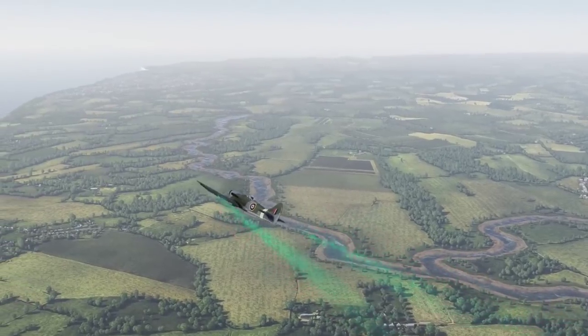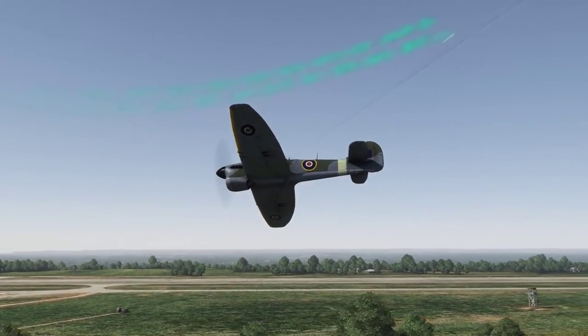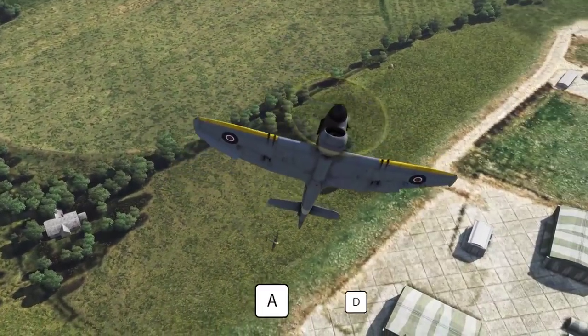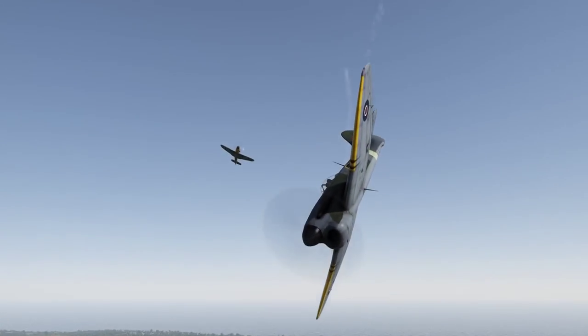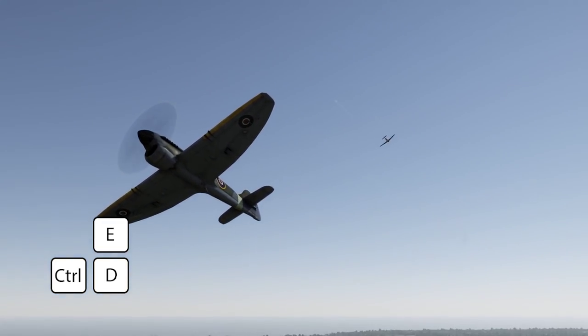The canopy roll is one of the most effective ways of shaking off a pursuer from your six. If you see an enemy tailing you, cut your thrust to 45% and then hold one of the roll keys and positive pitch. To make the maneuver faster, you can press and hold the Yaw key in the direction of your roll — for example, CTRL plus D plus E, just like that.